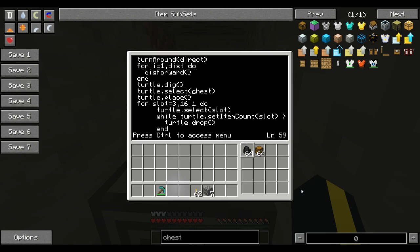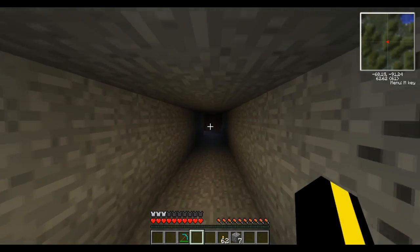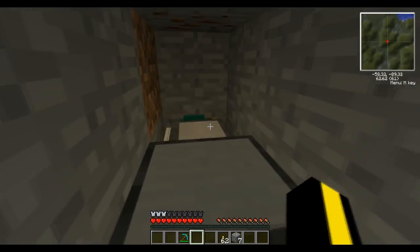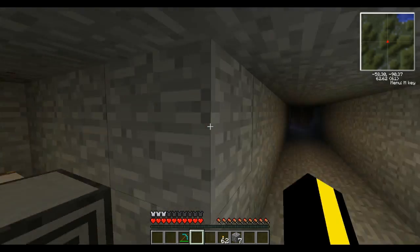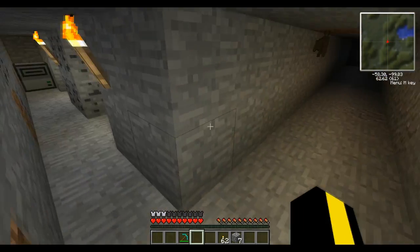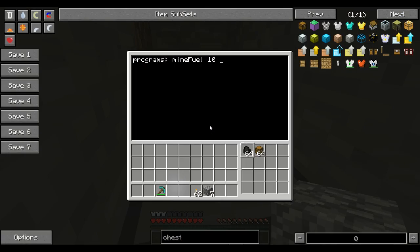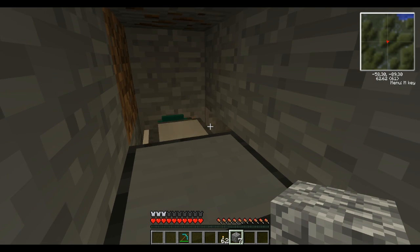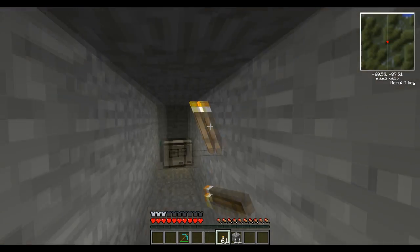The main thing in this video is you want to see how it works. It works exactly the same as my original Mine program. You type in 'minefuel' — that's the name of the program — and when you run the code, you tell it how far down you want to dig the tunnels, so how many blocks in that direction. Just for the sake of example, I'll do 10. And you specify whether you want the tunnels to go to the left or right of where the turtle is looking. I want to go to the left, so I type in 'left'. It's going to refuel first, and then go ahead and start digging out the tunnel.